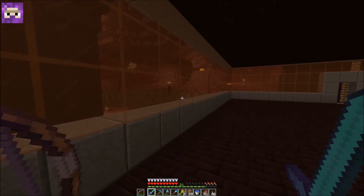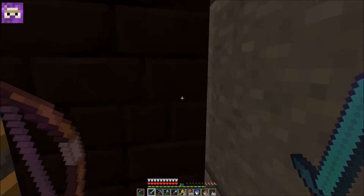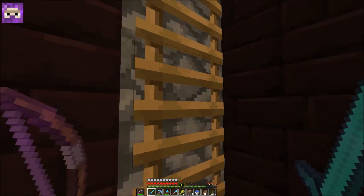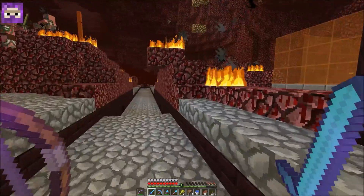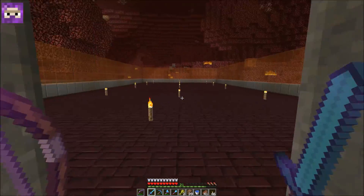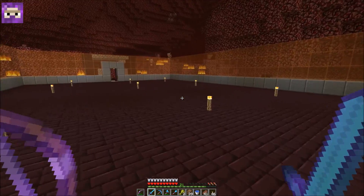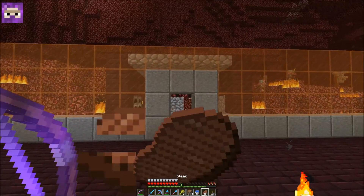Looks like we have an enderman. This farm is definitely used at your own risk — you can easily die in here if you don't bring fire potions or you're not geared up to be here. I have four levels that are pretty much complete — three that are functional. The top one I have torched up so no wither skeletons can spawn. I do need to make the system for going to each level better. I'm gonna go maybe one or two more levels down to make this a more optimized skeleton farm.